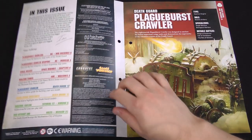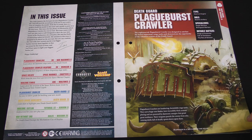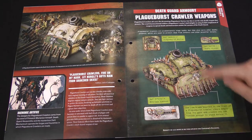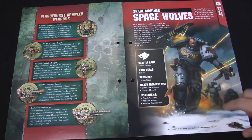Having a look inside the issue, we've got Plague Burst Crawlers. They're a Death Guard siege tank with a gigantic mortar and heavy armour, designed to basically creep forward and put up a barrage. Here we are - this is the Maul, with a great big mortar and a description of its weapons.